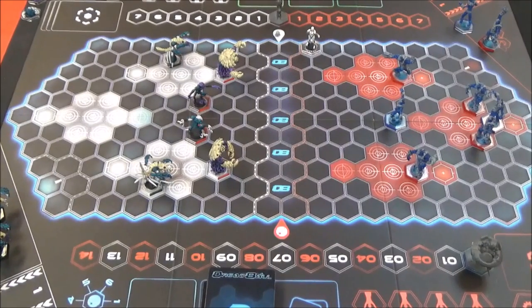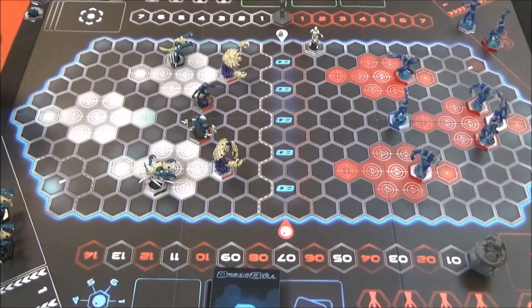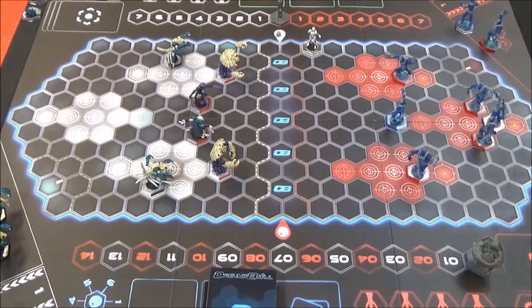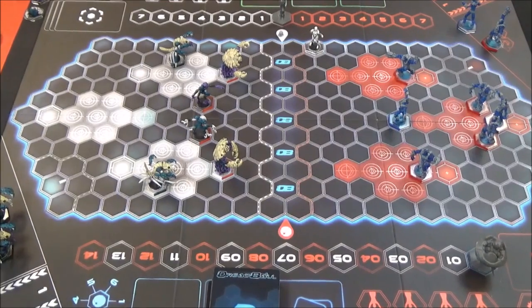Here we are, live from the stadium, where we have the Calamarin Ancients versus... I can't remember what they're called now. Something shovel-all? Shards? Yeah, Shards. So here we are set up — I've got the Calamarin Ancients, here I've got the white team, and Rob has his Crystallians in the red zone. And we need to dice for the ball.